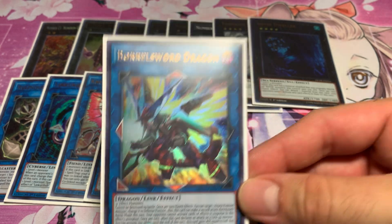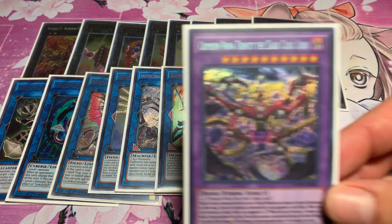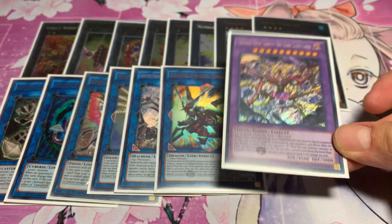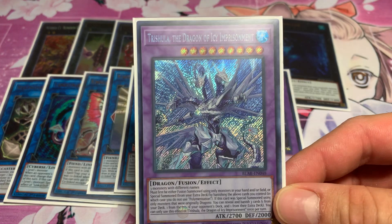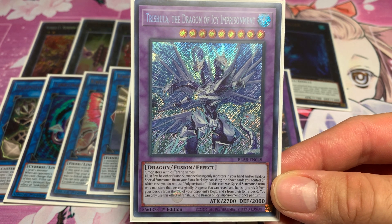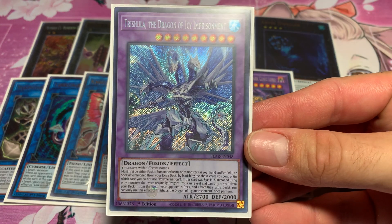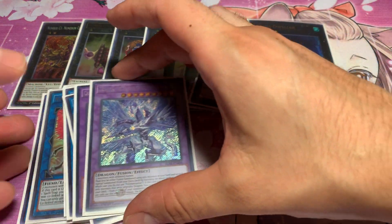One Infinite Impermanence — Fortress Megaclops — part of our Numeron engine. One Borrelsword Dragon. For our fusion we have the one Crimson Nova Trinity, the Dark Cubic Lord, if we can actually get it to go off. And one Trishula, the Dragon of Icy Imprisonment — it's fairly easy to go into and fits in a lot of decks right here, very nasty also. You should definitely consider picking up Trishula right now too — very affordable.